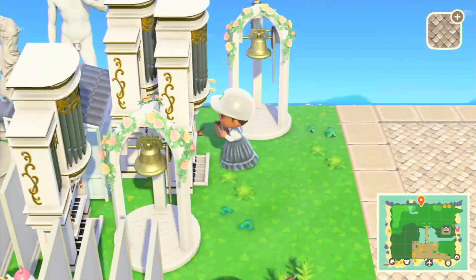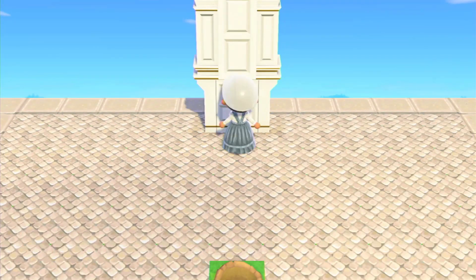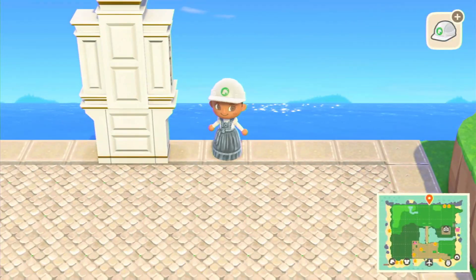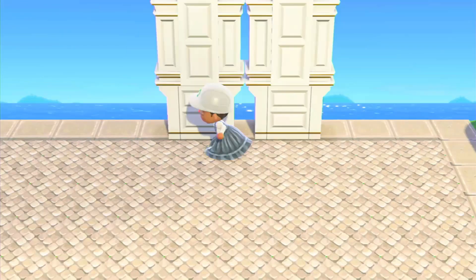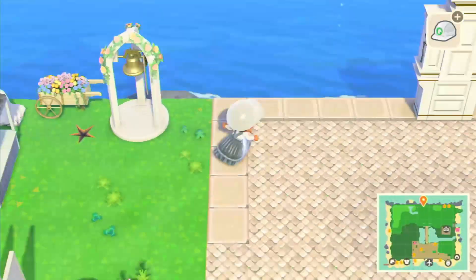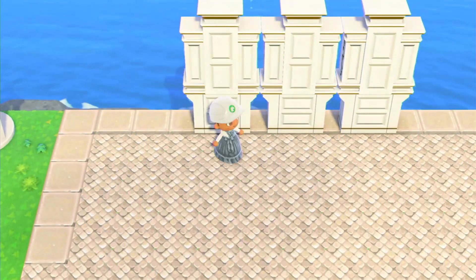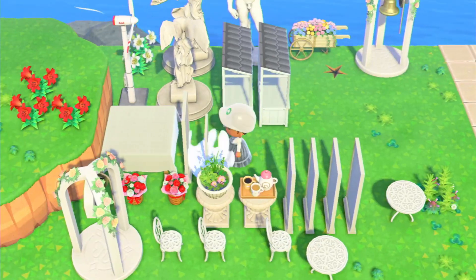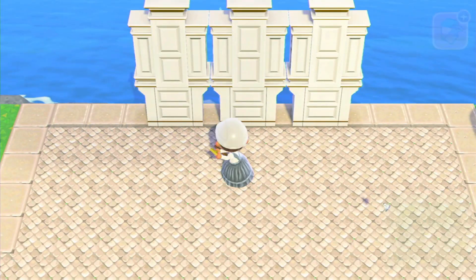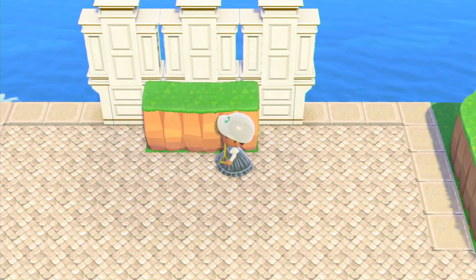Here you can see the base path area. I'm using the wedding pipe organs and I'm going to be making a fake building. This island is going to be full of fake buildings in both the rich and the poor areas, so this is our first proper fake building in the rich area. I'm super excited for this one because I get to use such beautiful codes and hopefully make a beautiful building.